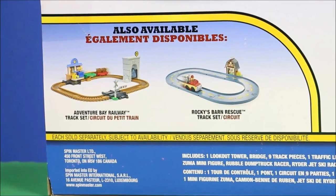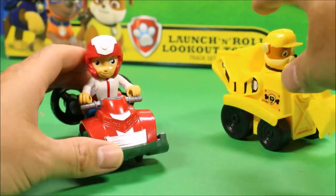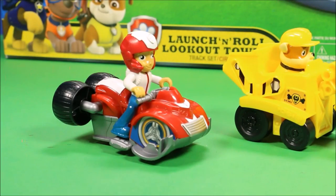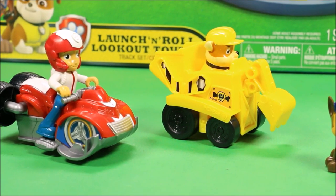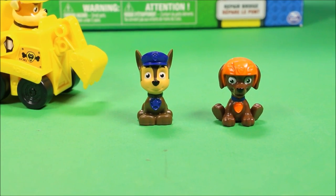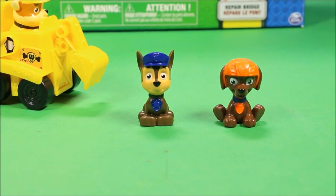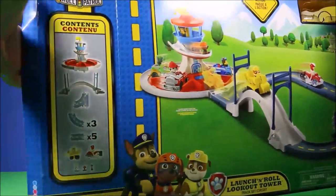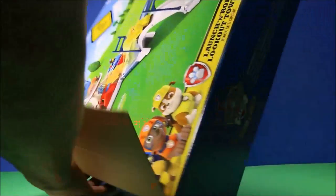Awesome! Let's open this up and check out what we have. This set includes two racers — we have Ryder here, and then we've got Rubble in his excavator. And then we have Chase and Zuma. I'm super excited to open this up. This looks like an awesome set — man, this is huge!